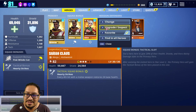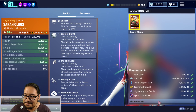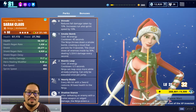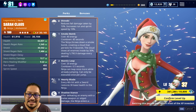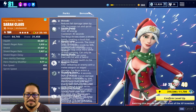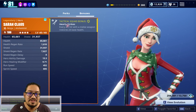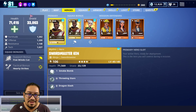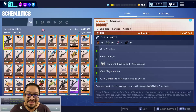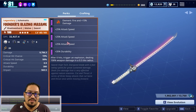So let's go ahead and work first off on Sarah Claus. We're just going to be taking her to 4 stars and we're going to level her up all the way. The reason why I use Sarah Claus in that tertiary spot — in the tactical squad bonus slot — is because of hardy strikes. Every fourth hit with a melee weapon restores 24 base health. And if you happen to have a weapon with that speed, it will really benefit you.